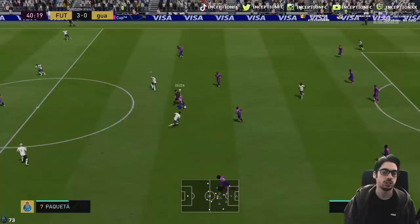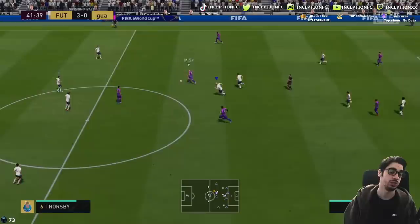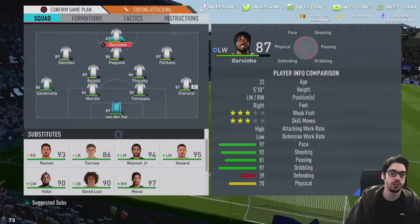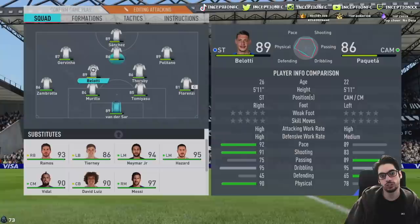Aggressive high-low work rate runs right there — he's going to do that often. I wish he had better skill moves and weak foot because this card would actually be really sick. His high-low work rates are actually working really well. At halftime, we're going to go ahead and switch him to the sides to see how he moves. I want to use him on the left side because the strong foot on the opposite side works out well to cut inside and go for a finesse or a near post shot.